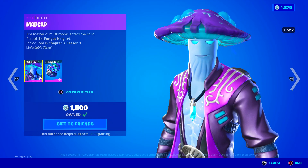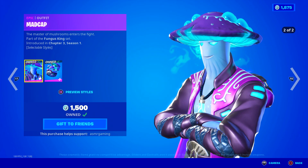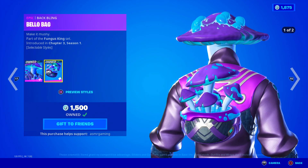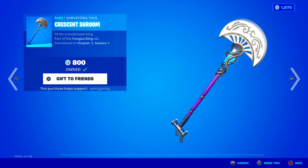Over here we got the Madcap skin — I really like this one a lot. 'The master of mushrooms enters the fight.' It comes with the Bellow Bag back bling — 'Make it mushy.' We also have the Crescent Shroom Harvesting Tool, which has a nice sound to it. 'Fit for a mushroom king.'